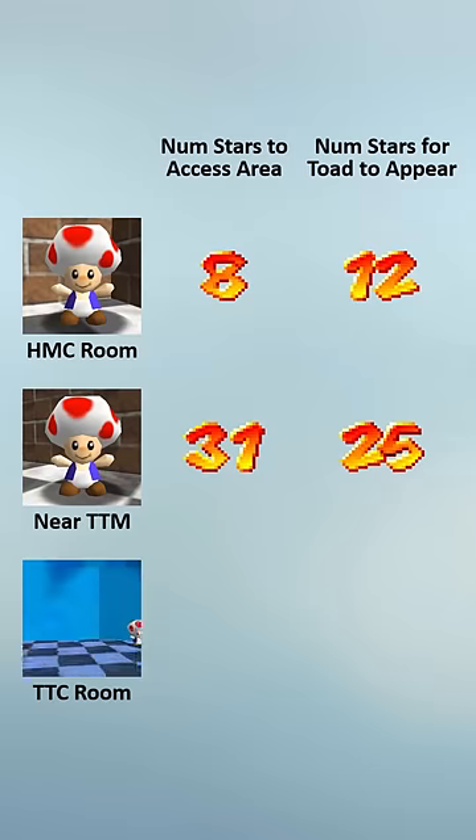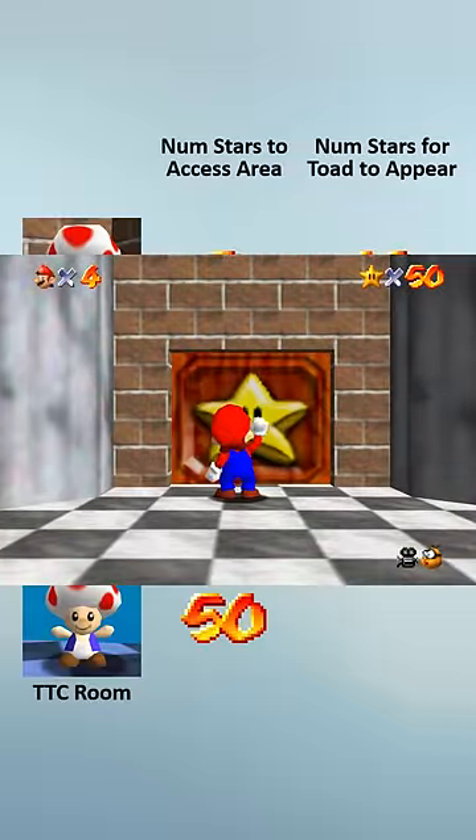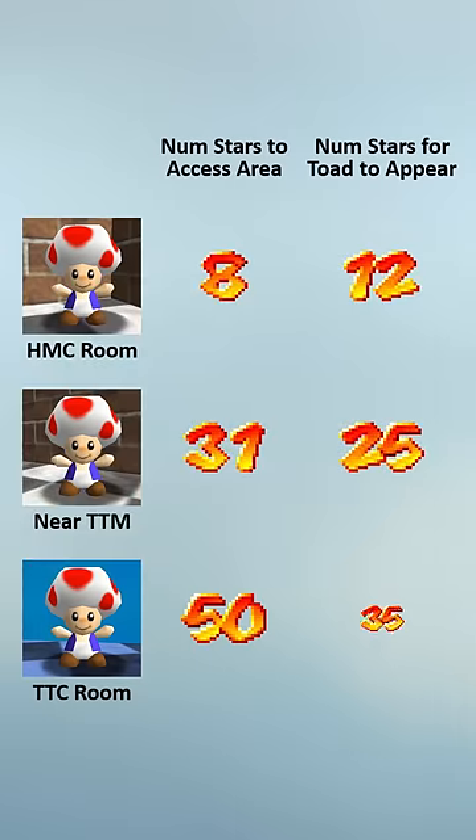Finally, there's the toad in the Tick-Tock Clock room. We first get access to this area at 50 stars, because it takes 50 stars to open the star door to this room. And this toad doesn't appear until you have 35 stars.